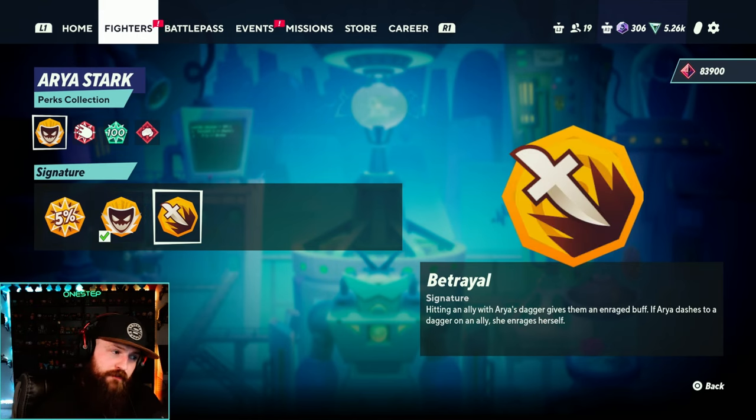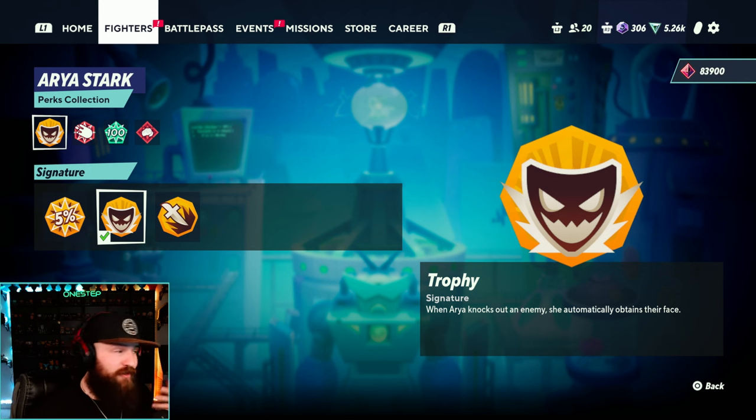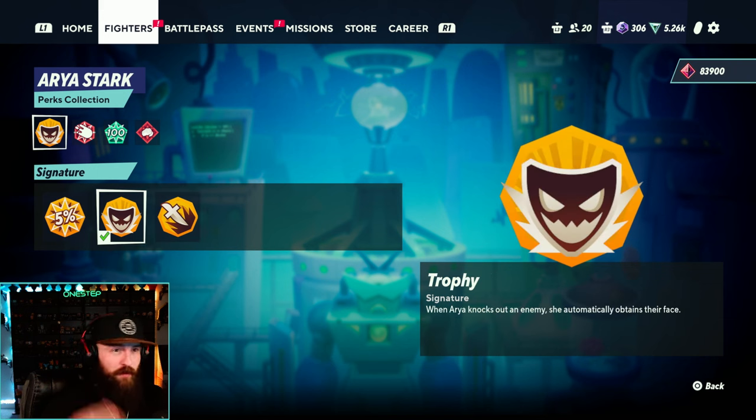For perk recommendations, Aria's two signature perks are Trophy and Betrayal. Trophy is my go-to — whenever Aria knocks out an enemy, she automatically obtains their face. This means you almost always have a face steal available, even if you couldn't land it mid-fight. Betrayal is more of a duo perk — it enrages your ally and Aria when she dashes to her ally with the dagger in them. Even in 2v2 I still prefer Trophy because I'm primarily using my side special on opponents, not my ally.